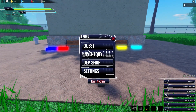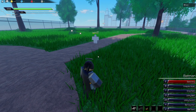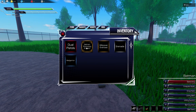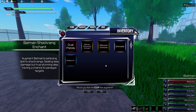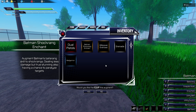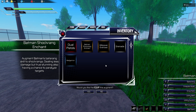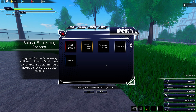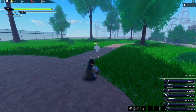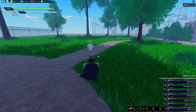Our last type is skill augments. First, let me show the regular batarang so you guys have a reference — this is the standard batarang. Now skill augments change how a skill works in your kit. Skill augments are generally going to be character-specific. This one is called Batman Shock Enchant — it says it enhances Batman's batarang skill to shock rings, dealing less damage but true-stunning and also having a chance to paralyze targets. I'll equip this one — this is a placeholder, quickly made, just to give you guys a visual.